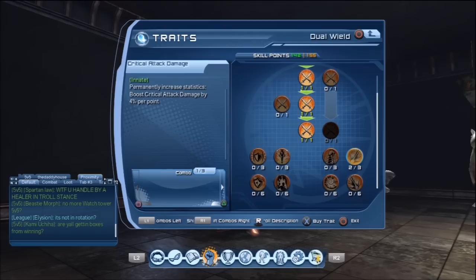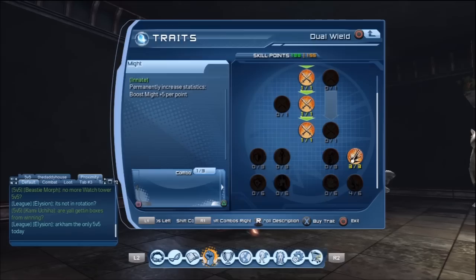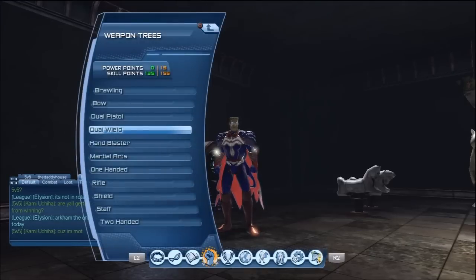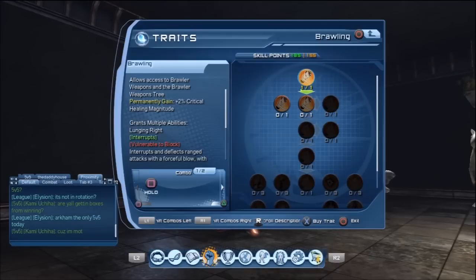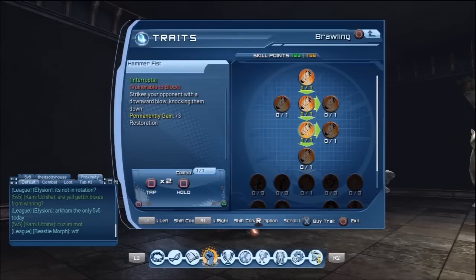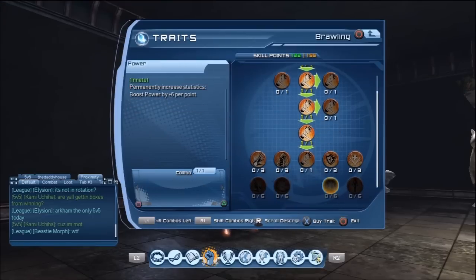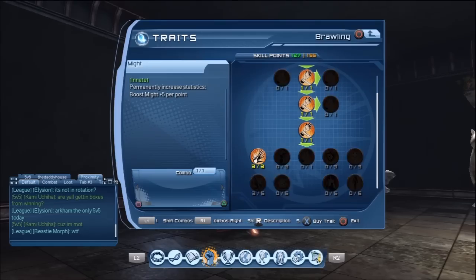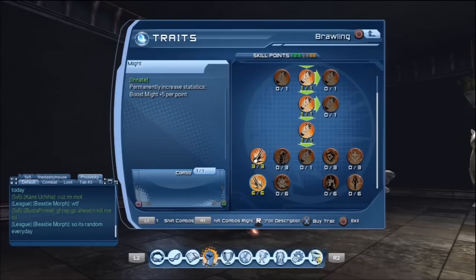I'm going to spec into the DPS ones first and see how many skill points I've got left over afterwards. I'll do that with all the weapons. Coming back up to brawling, I'm going to spec into these four. The crit chance is the DPS one you definitely want, and I'm going to spec into the might ones too — that's six points in each of those.